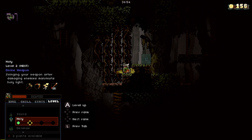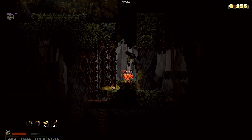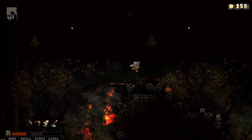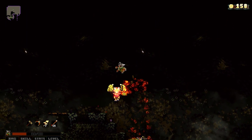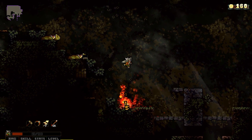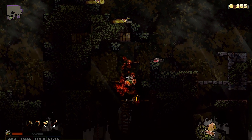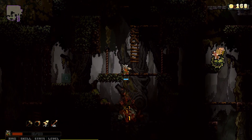Divine weapon — swinging your weapon after damaging enemies manifests holy light. I think we're going to go for that one. We've got another point as well — Storm: stored divine weapon charges give bonus defense against elemental damage. We can get all the way through the holy tree — this is going to have the potential of being a very long one. Just the synergy of these two items — the forever jump boots plus the burning jump — have made for the potential for us to get very far.